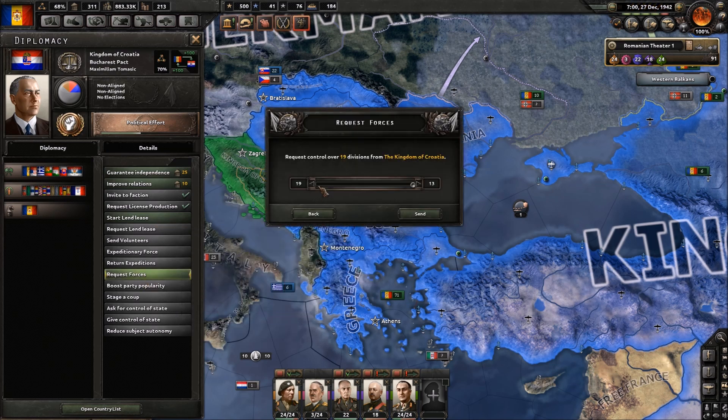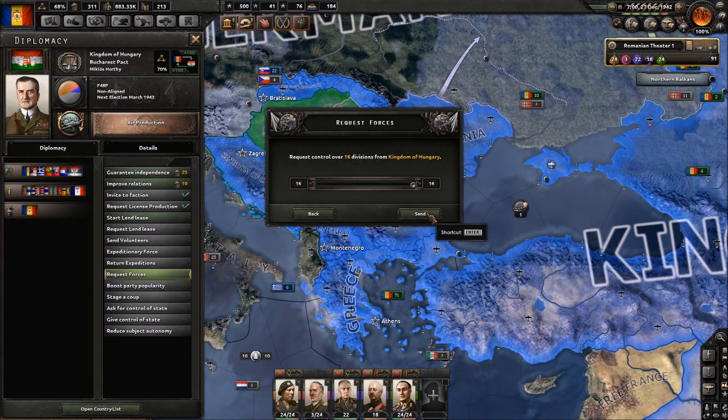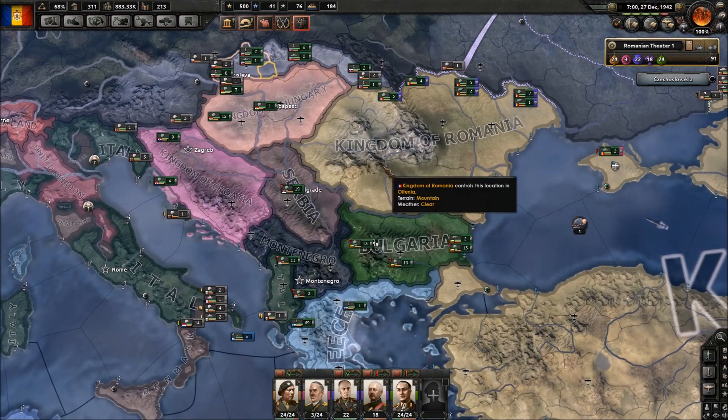Croatia, I want your forces as well - I like that you get them immediately, that's kind of cool. Hungary, how many have you got? You've got 16. And then there's Slovakia - request your forces as well, 22. Pretty good. So we have a lot more forces now.